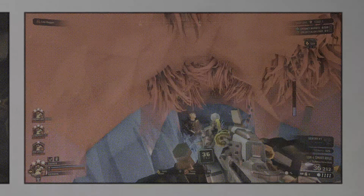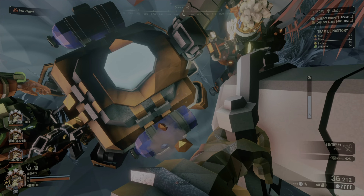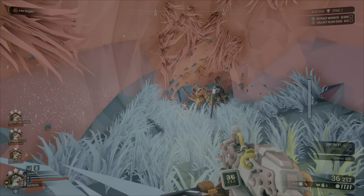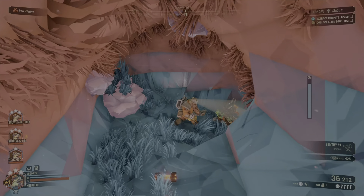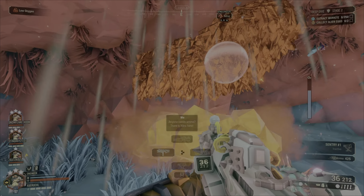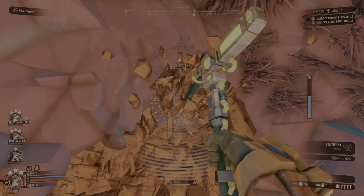On to the second stage — you have Morkite again and two alien eggs. This time you have low oxygen, so you need to stay together and stay close to the MULE. You can't go too far away from the group because the group needs oxygen, and the only way to get it is either the MULE or calling down a supply drop. You don't want to call down supply drops unnecessarily or put them in obscure locations.